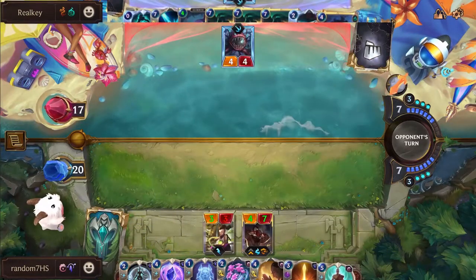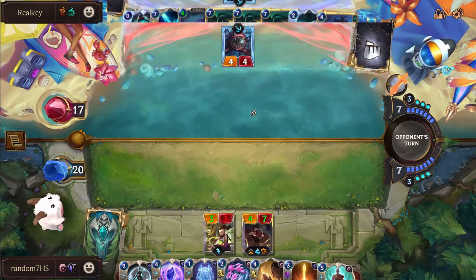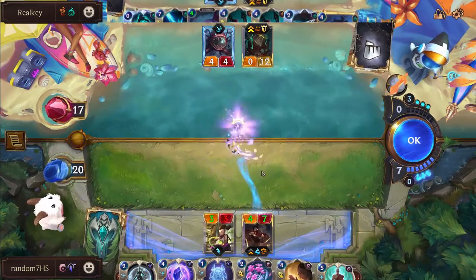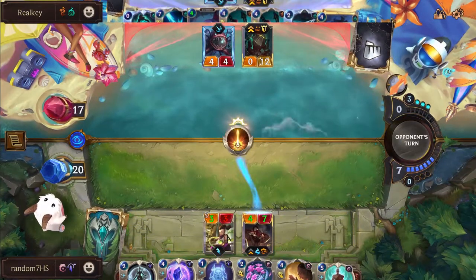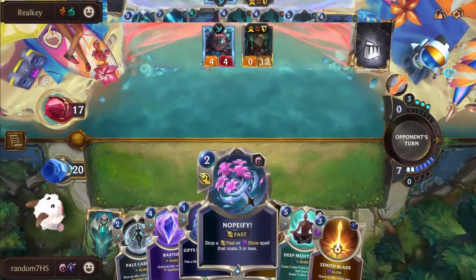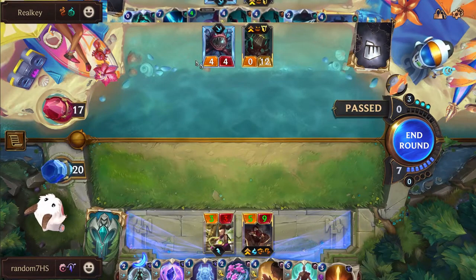Nautilus is going to come down next turn on Real Key's side, starting to get those sea monsters out. We actually have three Nautilus in hand - not even remotely close to deep though. You can Anchor Lee Sin a couple of times now. We do see one Bastion on Random's side, going to be able to stop one of those, although a Nopeify won't stop the second if we go for the double stun.